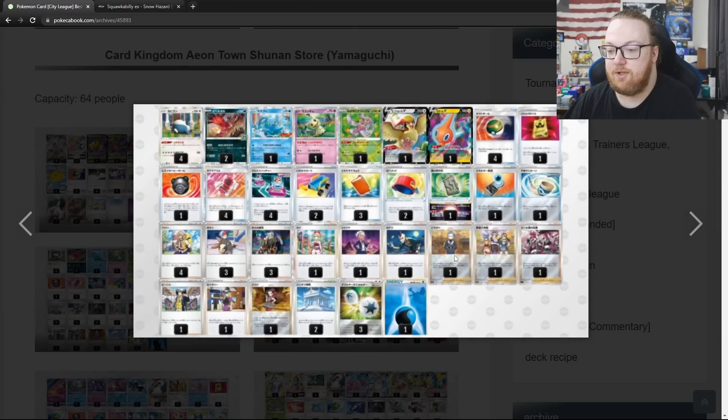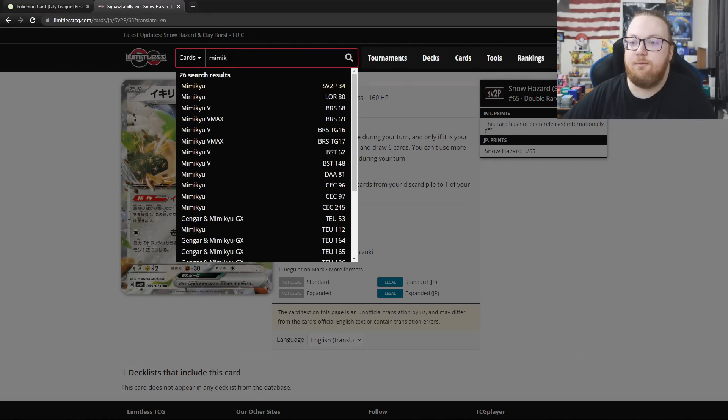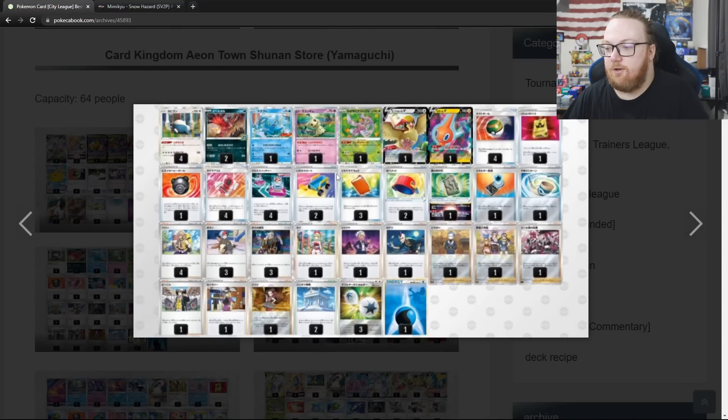Here we have a control deck with 4 Blocking Snorlax, the Manaphy that can get 2 Pokemon out of your opponent's hand and put them onto the bench, and also the Mimikyu that cannot be hit by EX or V Pokemon — it has Safeguard, preventing all damage from Pokemon EX and Pokemon V. It can do 7 damage counters a turn with Ghost Eye. So it's your typical control style deck trying to deck out the opponent. They have Pidgeot so you can't deck out yourself.